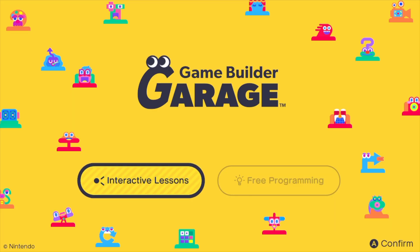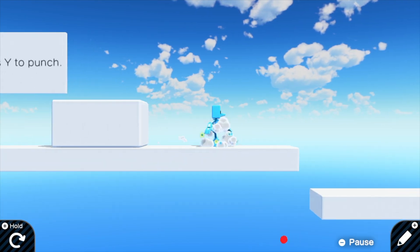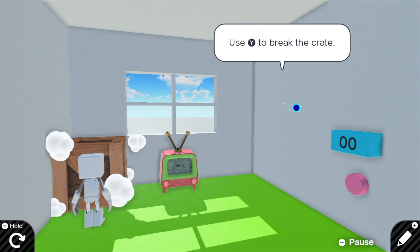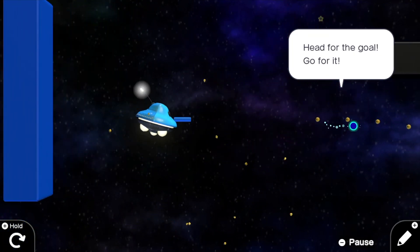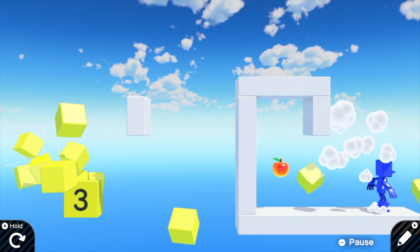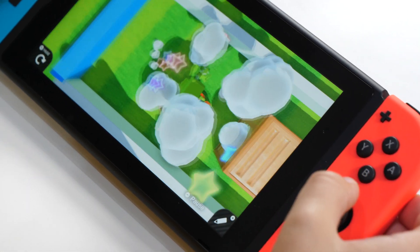Game Builder Garage is a place where you create your own games with your own rules. We learned the basics of programming in a fun and interactive way, then created games and shared them with the world. There are two parts of the game: interactive learning and free programming.